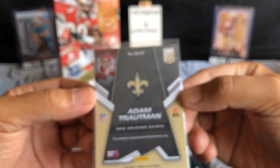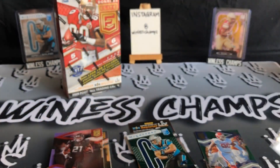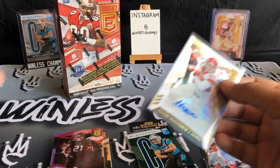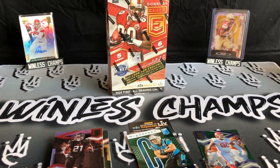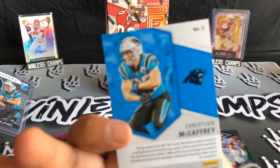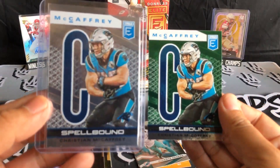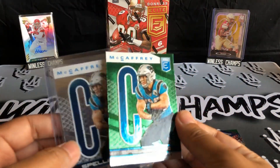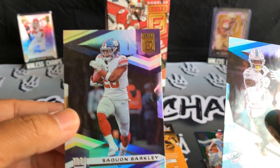Not the craziest auto, but it's still an auto. I'm gonna have to look him up. We got another Spellbound but I think it's the blaster edition retail version, so it's not numbered — but nice to compare the hobby numbered version and the retail one. Last two cards are Davante Parker and Saquon Barkley.